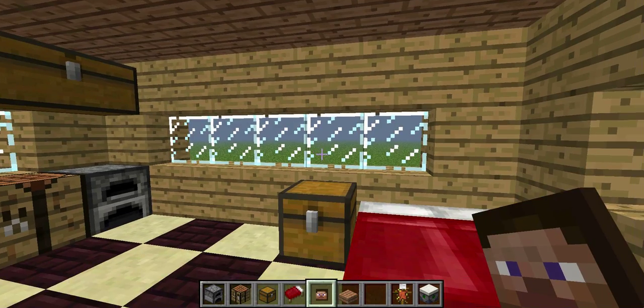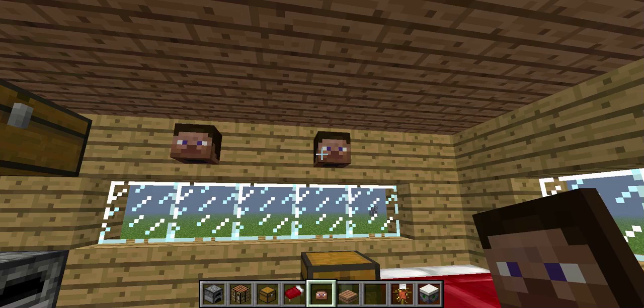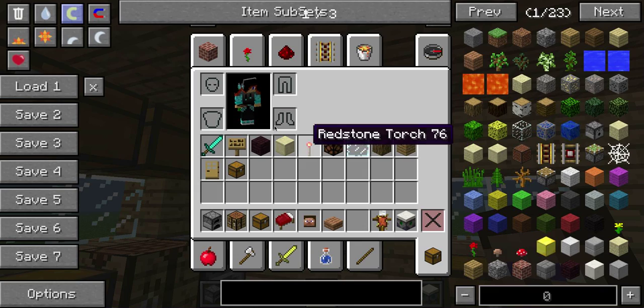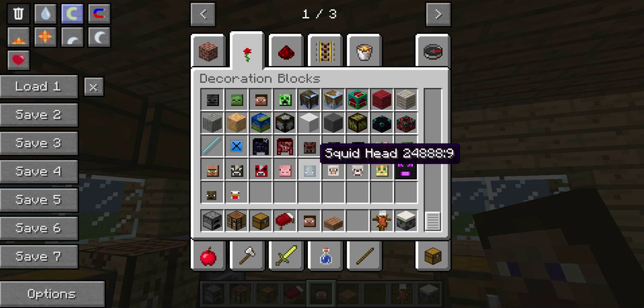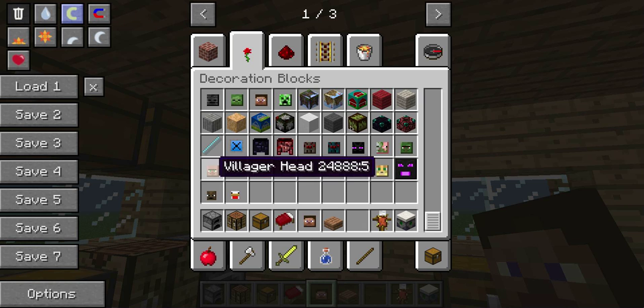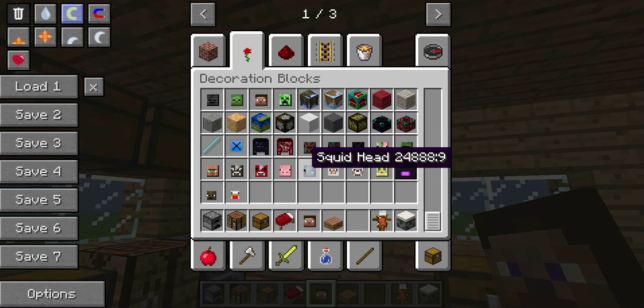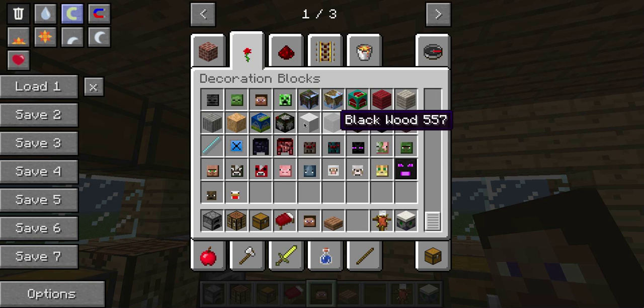And then, you know, decorate it with your enemies' heads. It would make more sense if I used a creeper head. I've got a lot of heads as well — derpy squid heads, pig heads. Just decorate it with your enemies' heads.